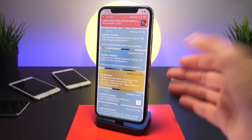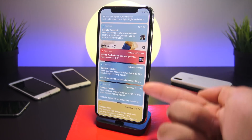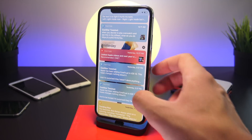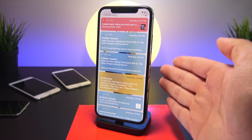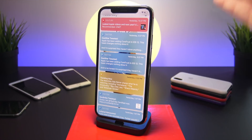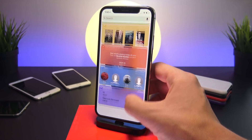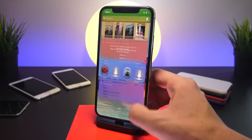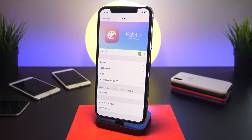The next tweak is called Palette. If you swipe down to show notifications, it colorizes them based on the application color — YouTube's background is red, Twitter's is blue, and IMDB's is yellow, similar to Color Banners 2. As an added bonus, if you swipe over to the widgets pane, the widgets are also colorized in the exact same manner, so all your widgets look great even from the home screen.